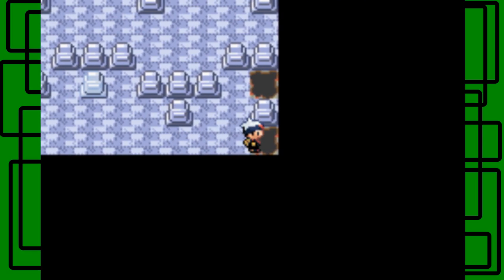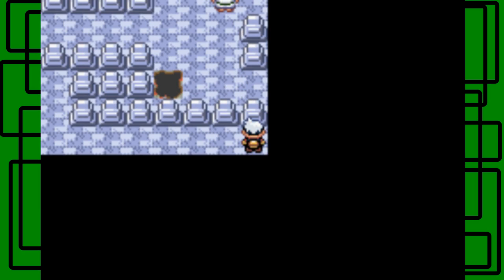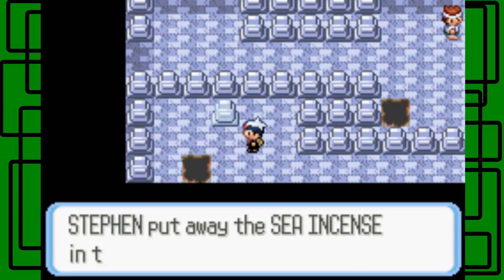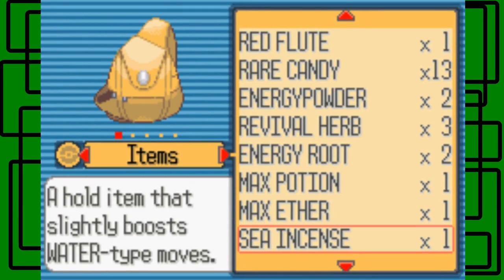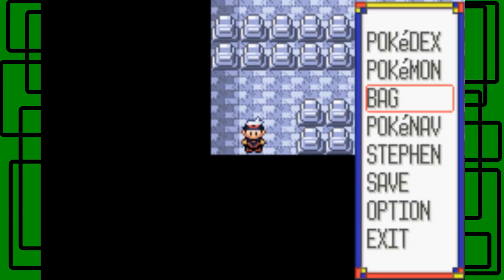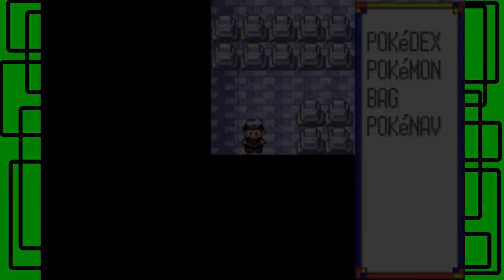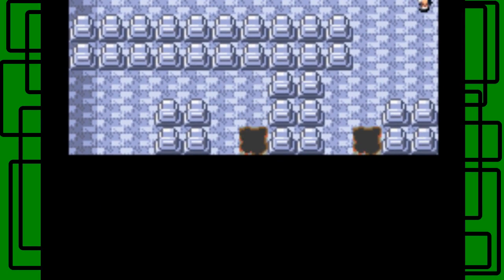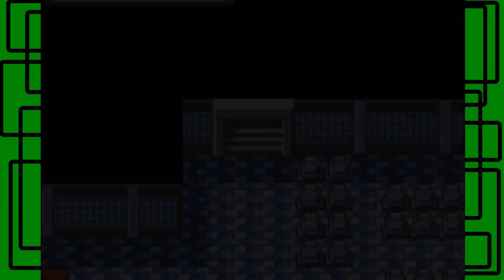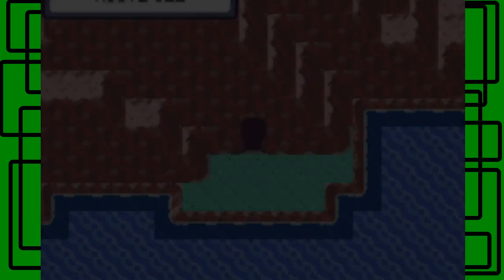I choose the bottom hole to fall through because going through the top hole would land you in the wrong spot — above the gravestone rather than on it. Here's another item — it's a Sea Incense, which also raises the power of Water type moves. Since Metroid already has Mystic Water, I'll just stash the Sea Incense in the PC. I like the music from Mount Pyre — it's kind of mellow and soothing in a weird way. I think we're done with Mount Pyre now!